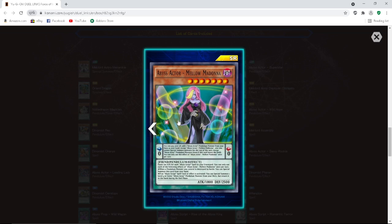Monster effect: gains 100 attack for each Abyss Script spell in your graveyard. Once per turn, when a pendulum monster you control is destroyed by battle, you can special summon this card from your hand. Once per turn, if an Abyss Script spell card or effect is activated, you can special summon one Level 4 or lower Abyss Actor pendulum monster from your deck, but it returns to the hand during the end phase. That's pretty busted — it searches and it special summons from the deck, and the summoned monster gets returned to the hand so you don't minus. That's pretty good.